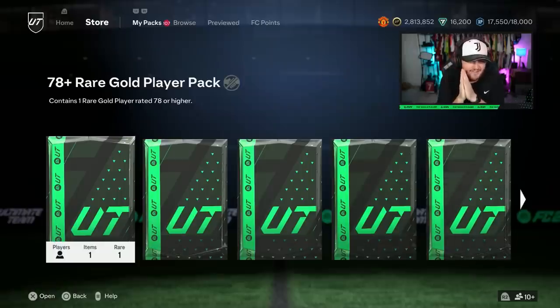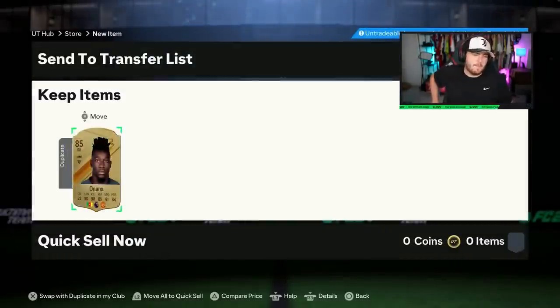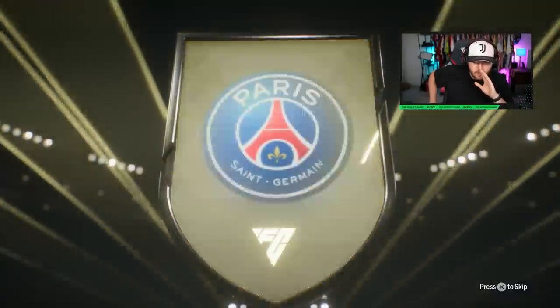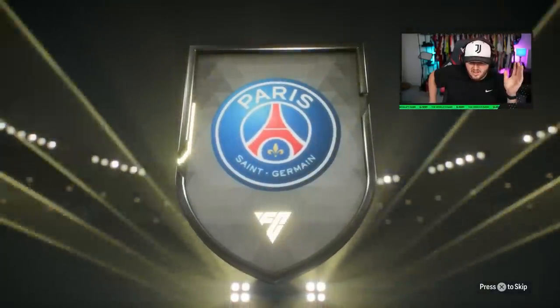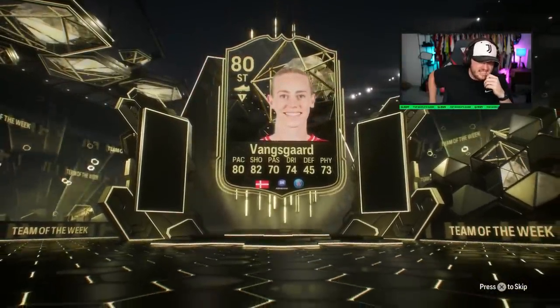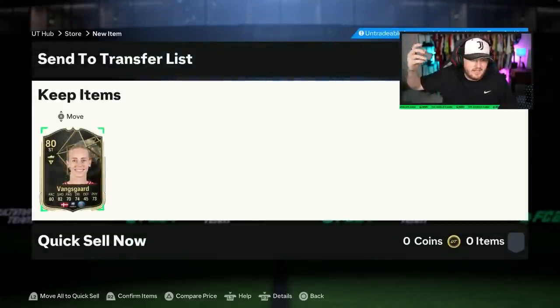Last night EA dropped the 78 plus rare gold player pack for Rotor Knockouts. I've got over 100 of them — let's see what we can get. That's Andreo Nana — Andreo Nana is a baller. I don't care what you think, I love him, I think he's great. 85 rated, not bad. In form. Who's that? Vansguard — 80 rated Vansguard. We get an in-form; I don't think it's going to be that useful but I'll take it.